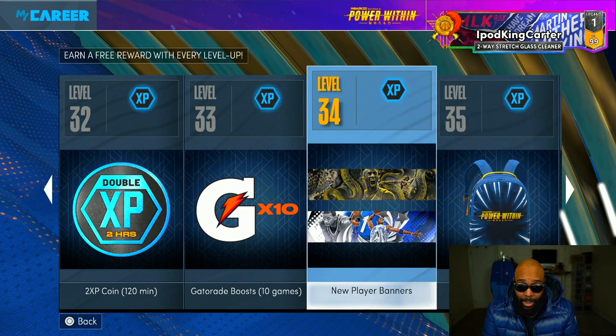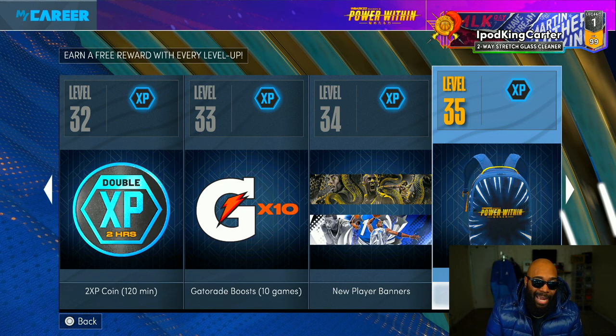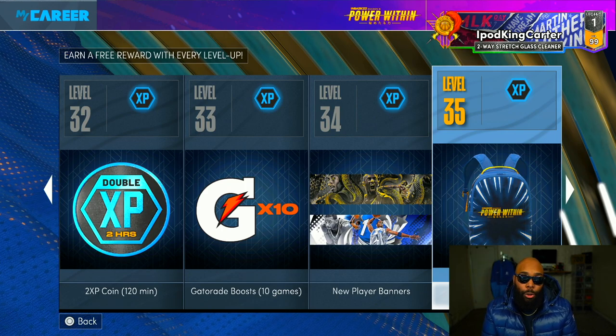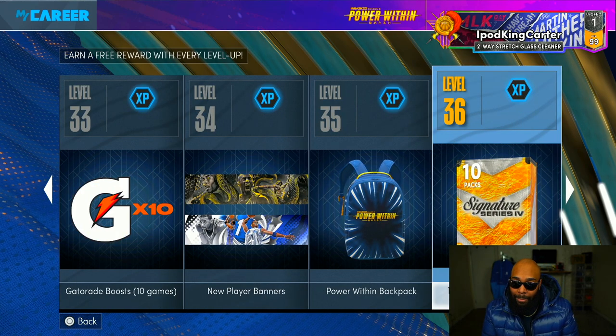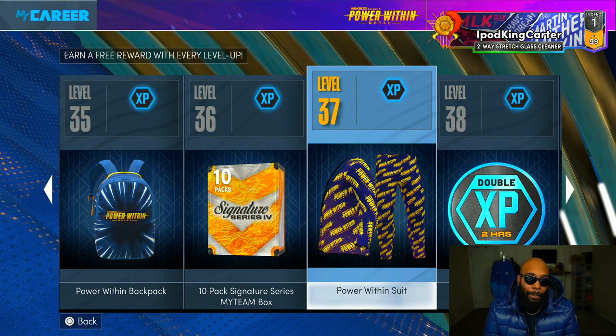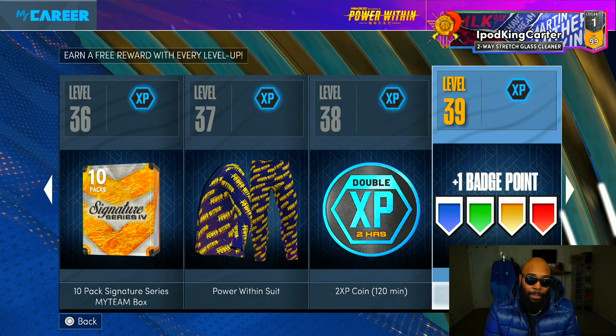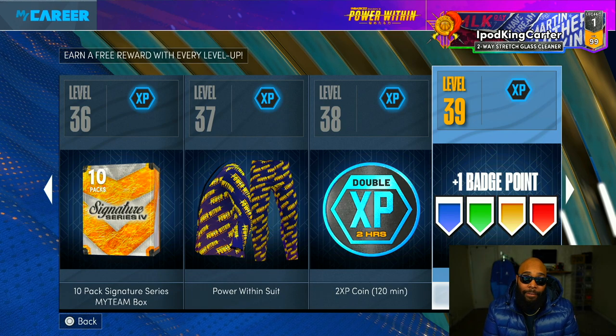More XP tokens — the Mamba banner is actually dope, I like that. The T-Mac banner is okay too. There's a Power Within backpack; backpacks were cool when we used them to manipulate certain animations but I'm not really a backpack guy anymore. More MyTeam stuff, a Power Within suit I'll probably wear once for a picture. You get one badge point — I wish 2K had given us more badge points this season. Where all this MyTeam stuff is, they could have given legends a plus-one point for every legend with different reward looks.